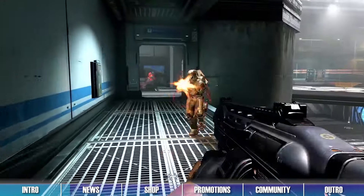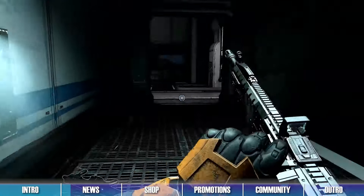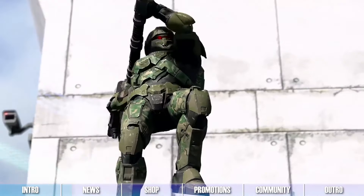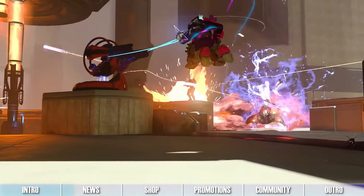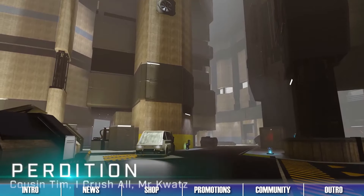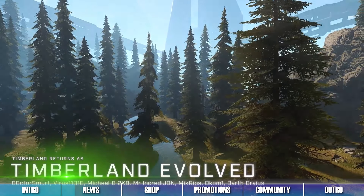A bunch of weapons also got tuned with this update, with some weapons receiving buffs like the Commando, and others receiving fixes like the Gravity Hammer. We also finally got the Squad Battle refresh today, featuring new community-made maps like Perdition, Timberland Evolved, and Gyre.